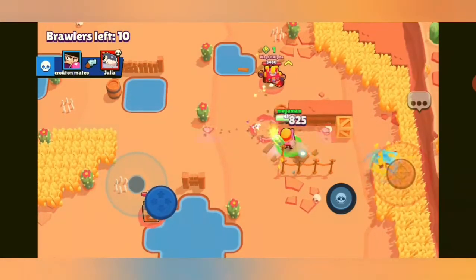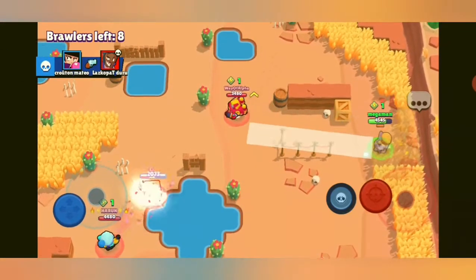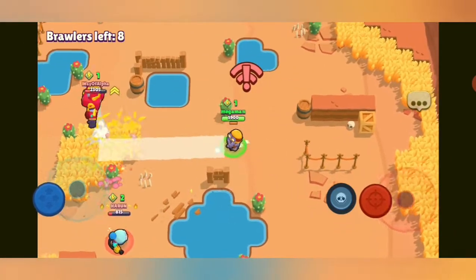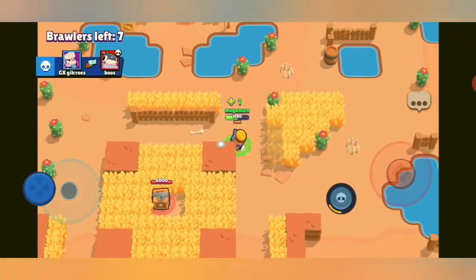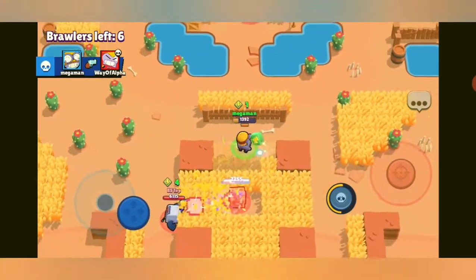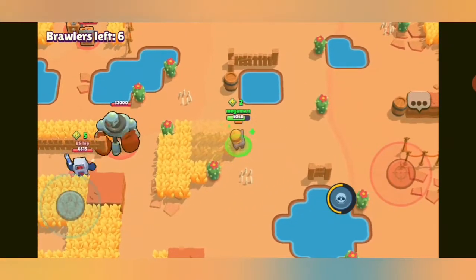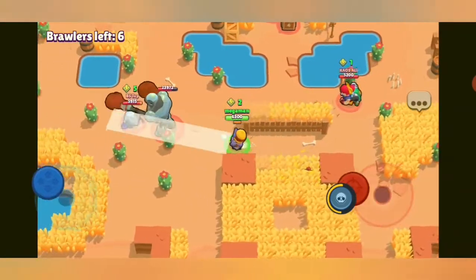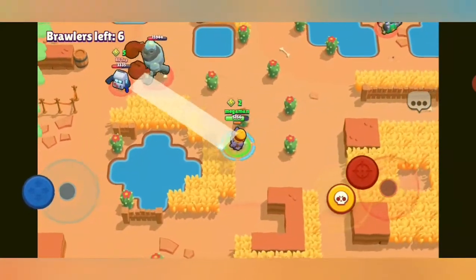There's a Gale, and another Gale spawns close to me. I go for the power box. There's a Surge I need to be careful of — I never know when he could use his special and power up. We've got a bit of lag, hopefully that doesn't help my opponents. The Surge uses his special on me just like I said — but I've got him. Excellent.